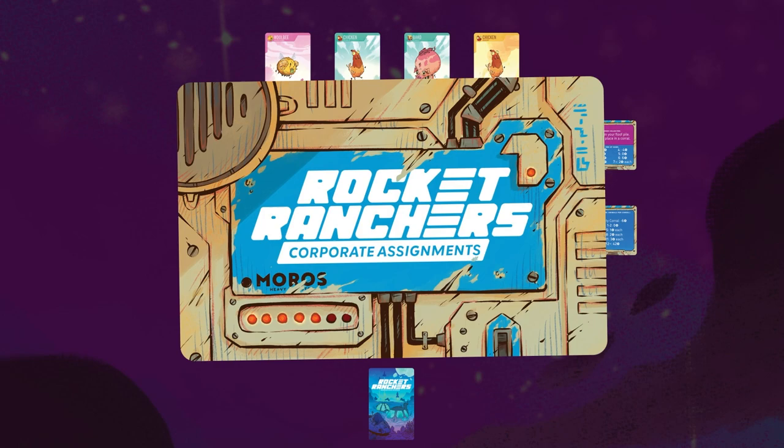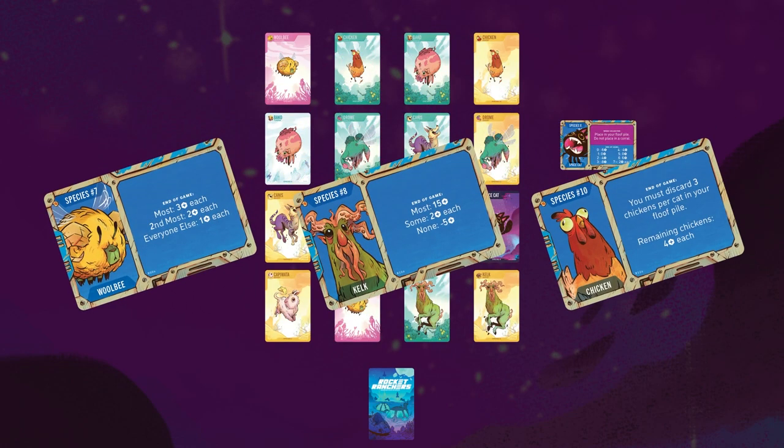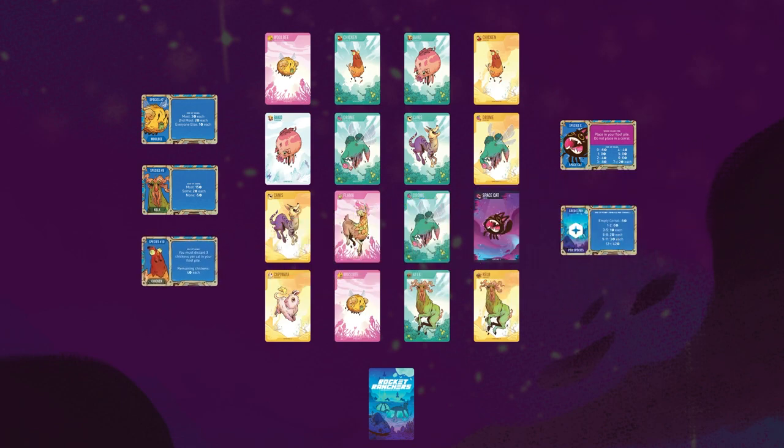If you wish, you can play with corporate assignments, the advanced rules of the game. Certain types of animals will have different scoring conditions in the advanced game. Randomly select 3 assignment cards and splay them out on the playing area so all players can view them. Arrange them by species number, as this will be the order which they will score. We'll learn more about corporate assignments during scoring.